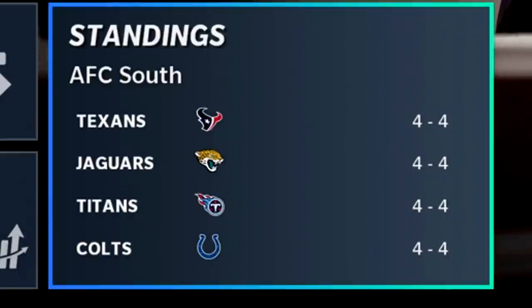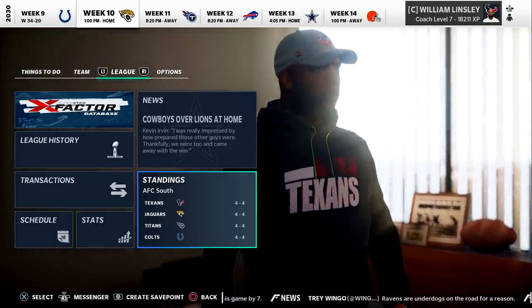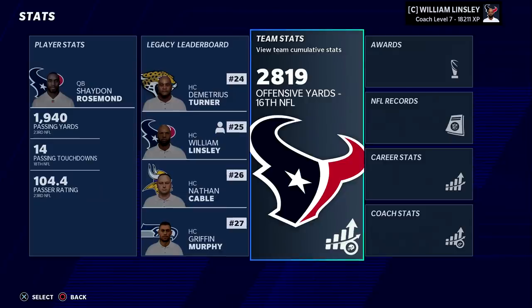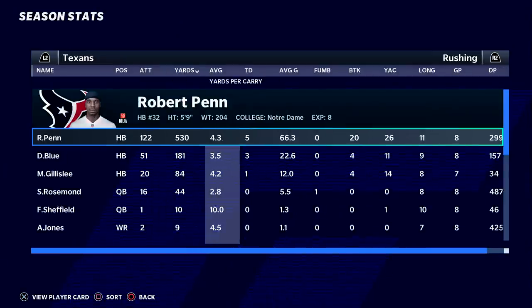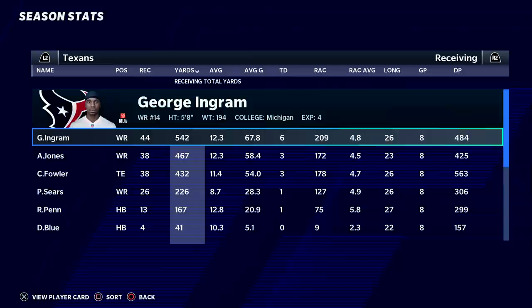Now we find everybody tied at four and four — four and four at the halfway point for all four teams. A matchup coming up against the Jacksonville Jaguars. We're looking at the 16th offense and the 18th defense, where you'd normally expect us to be potentially top 10 in both. Roseman: 14 scores, six picks. Robert Penn: 530 yards, on pace for a 1000-yard season.